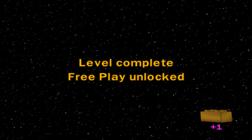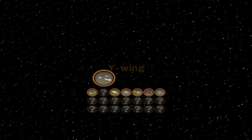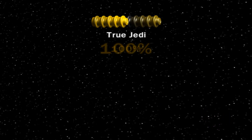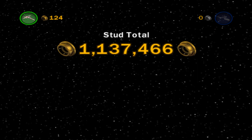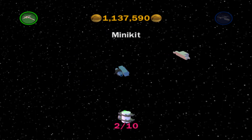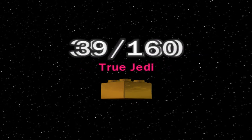Alright, level complete. Free play unlocked. I'm gonna get one gold brick for that. Super story unlocked after completing episode 4. Got the X-Wing and the Y-Wing. Nice. True Jedi, of course. We came so close getting True Jedi all throughout the entire episode 4 — I missed it by like one level, that was at chapter 5. Over 1,137,000 studs. Probably gonna be Darth's fighter. There's level 30, 38, and 39.